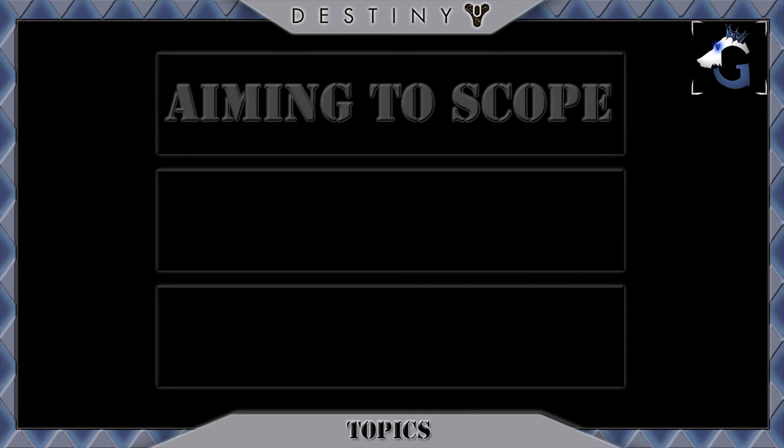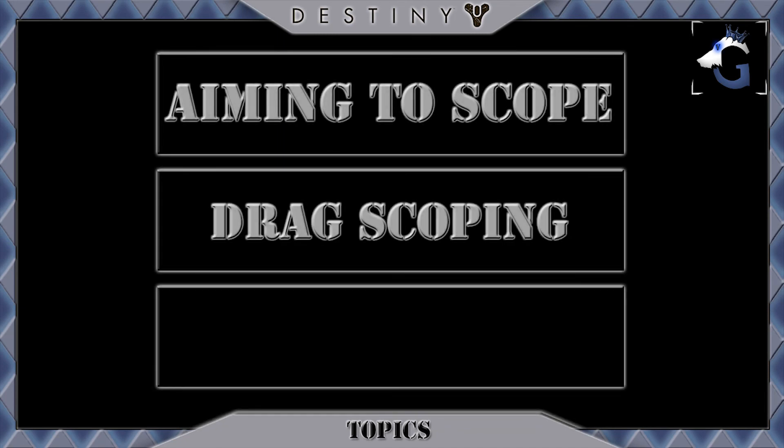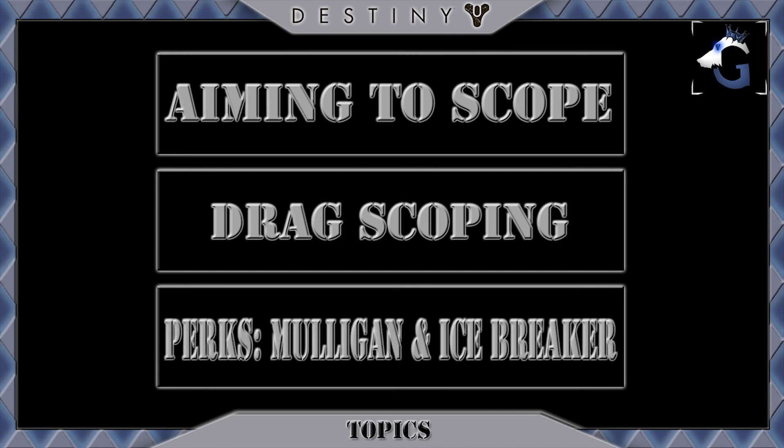There are three beneficial statistics I want to talk about. The first is simply aiming to scope, the second topic is dragscoping, and the third are the two perks Mulligan and Icebreaker.